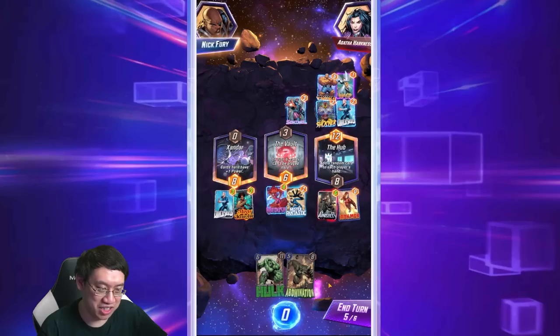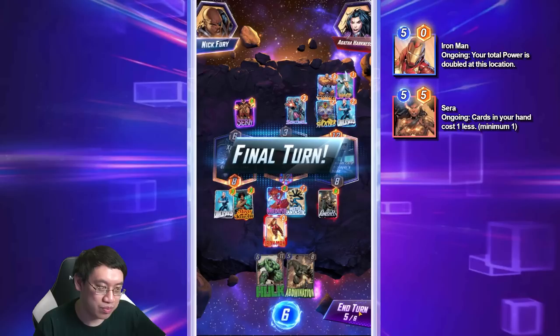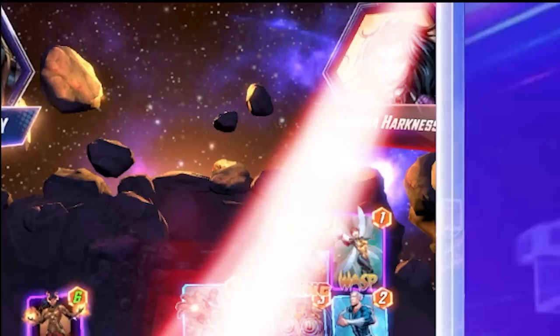The Vault — if you manage to secure it, it guarantees that you've won a location, so that's pretty useful. Every single location really changes up the way you play and the way everything is valued. Since the goal is to win two locations and I've basically secured the Vault, I just have to win another one. Since Agatha has filled up the Hub, it'll be very difficult for her to beat my Hulk play there.